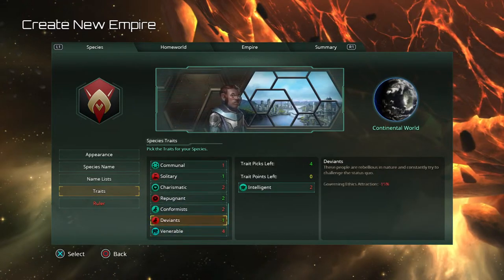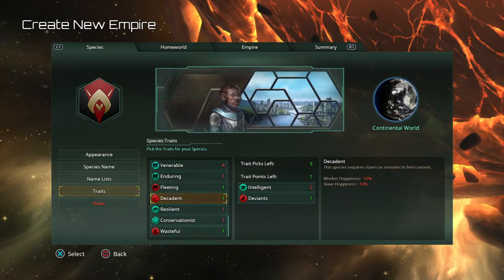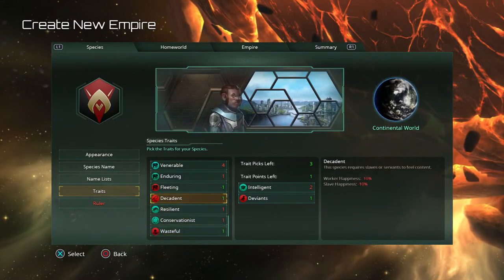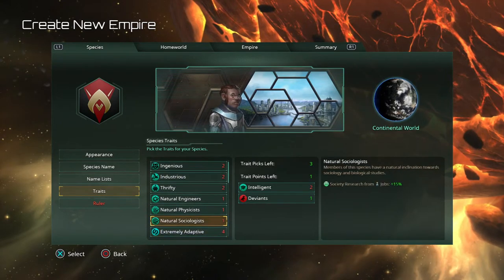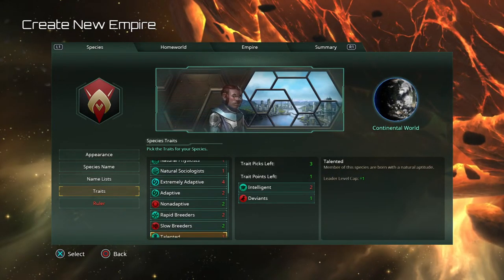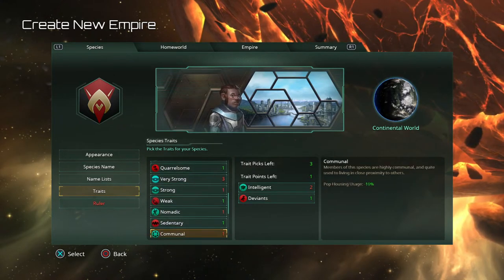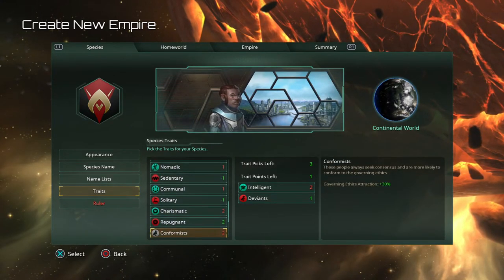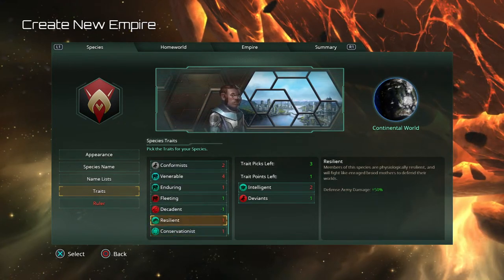I like to take some negatives because some of them aren't so bad depending on what you pick. You definitely don't want housing usage, civilian industries usage, or consumer goods usage — those are kind of amenities and that's another pain. Governing ethics attraction I haven't messed with too much. Fleeting is not so bad. Let's pick something simple to continue this quick tutorial — looks like Resilient works with one point left.